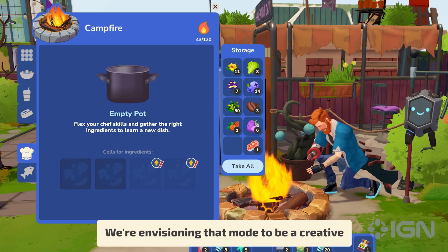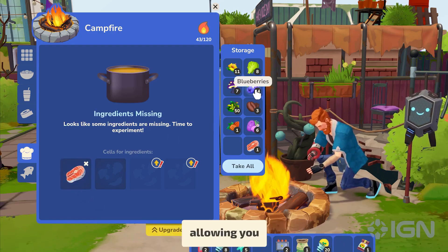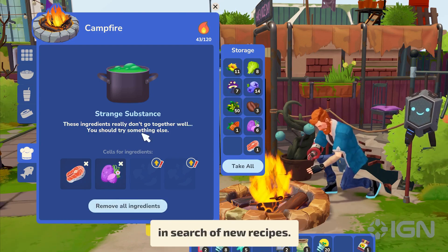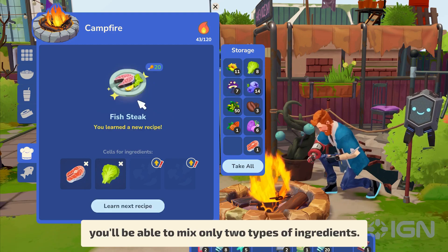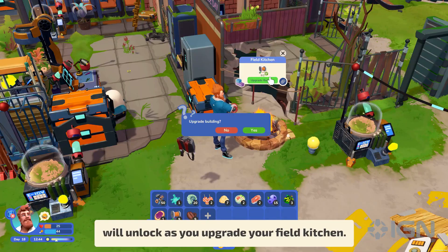We're envisioning that mode to be a creative and delightful experience, allowing you to combine various foodstuffs in search of new recipes. Initially, you'll be able to mix only two types of ingredients. However, an additional dish slot will unlock as you upgrade your field kitchen.